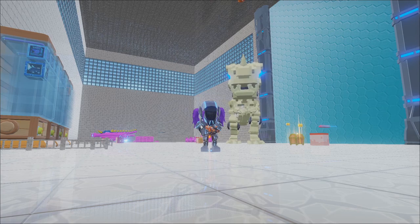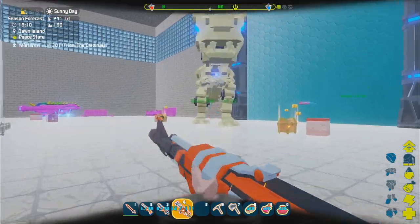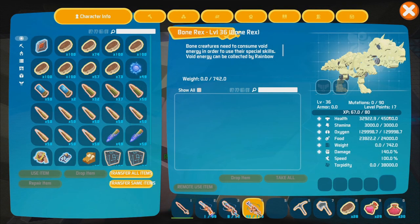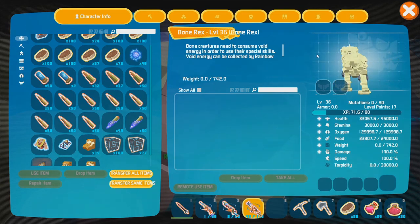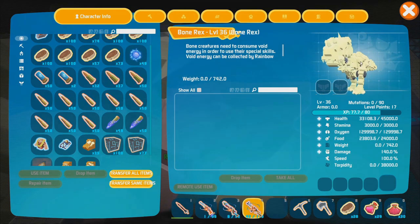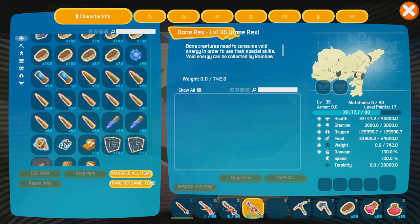Here we have it — back at base with our bone rex, the tamed one. Let's look at his stats real quick: 45,000 health, 3,000 stamina, a whole bunch of oxygen, 24,000 food, and 140 damage. These things are actually really powerful. Bone rexes you want to use for anything involving fighting — boss fights, runes, whatever you might do that involves fighting other dinos. These are probably the most useful thing out there for that.